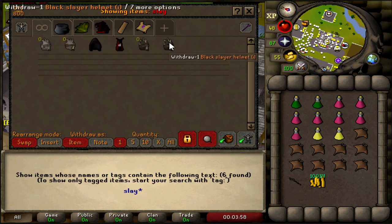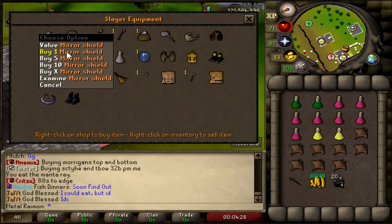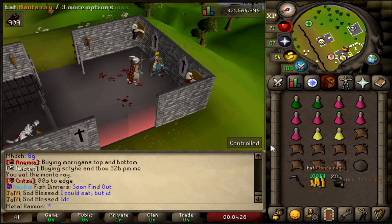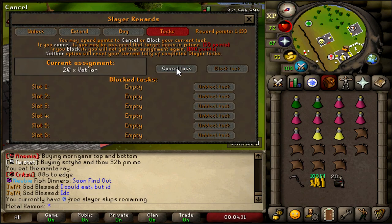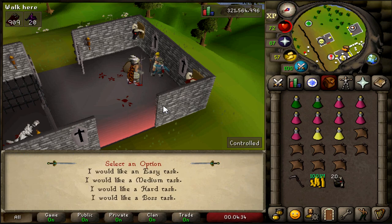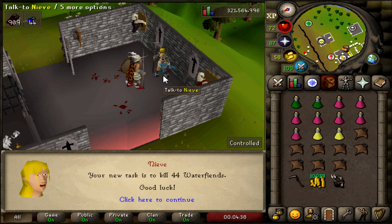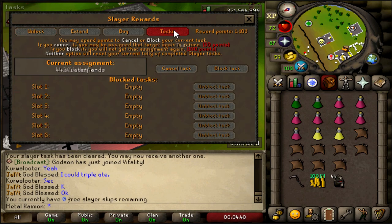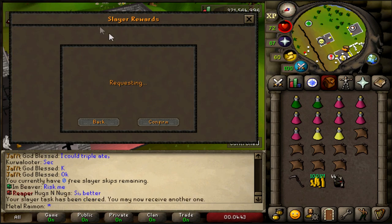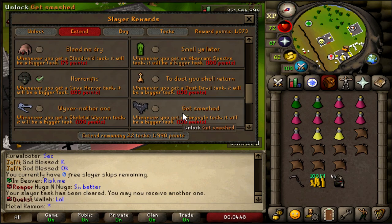We can definitely buy the mirror shield in the shop. We still have a task at the moment, so we're just gonna go ahead and skip that bad boy. What kind of task? I would have to guess it's a hard task — out of the Wilderness, 44 Water Fiends. This is gonna be a lot of skipping. I wish there was a quicker way to get tasks. Also, can you extend Basilisks? Let me find that out real quick.